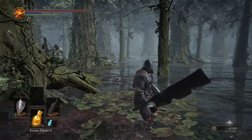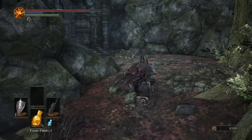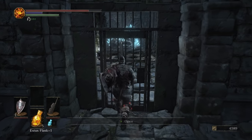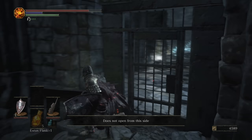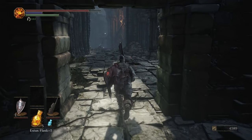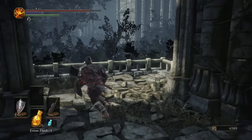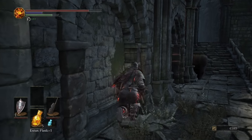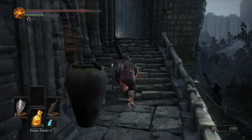There's some stuff in this swamp we're going to grab, but before that we're going to go into here. You see a shortcut right here — this will open up later. As you can see, it does not open from this side. Over there we have a black knight, but before we mess with him, we're going to swing around this way. We're going to go up here and get the sellsword gear, which is the starting gear for the mercenary class.